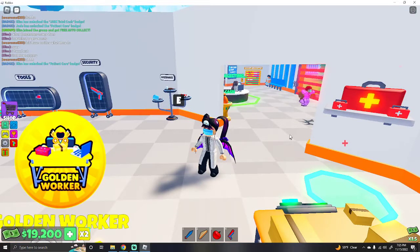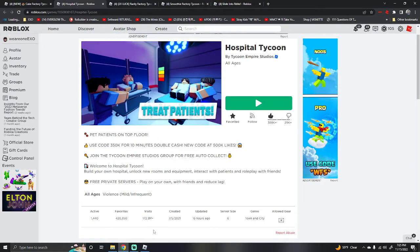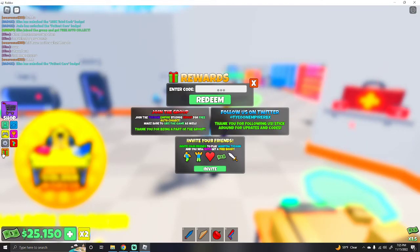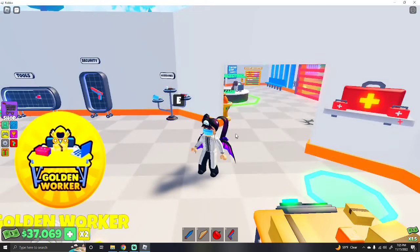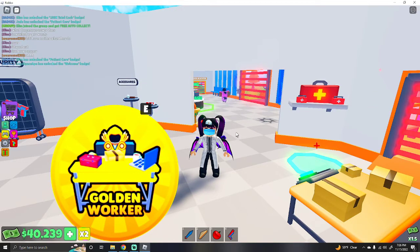All right, so that is Hospital Tycoon. There is a code — you go to the present and type in '350k' and you'll get some moolah and it'll help you out. Also if you join the group you get free auto collect — that's how I have it. It says to follow them on Twitter for codes, but there are literally no codes on there that are of any use — they're all expired. Thank you guys so much for watching and I'll see you in the next one, bye everyone!